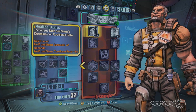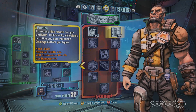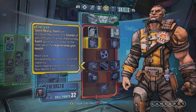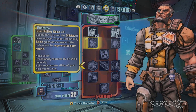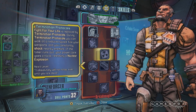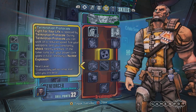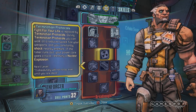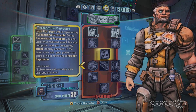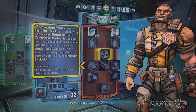Moving on, we've got the Dreadnought skill tree. This one has some focus on Saint, the support drone. You can buff up Saint so he heals you more, restores shields to your friends, heals your friends. This skill tree also has a lot of nice defensive boosts for Wilhelm — he basically becomes really hard to kill. One cool skill is called Termination Protocols. It essentially replaces Fight for Your Life — rather than going down, he gets straight back up, can walk and shoot, and shocks nearby enemies. When the timer runs out, his power core goes critical and he nukes himself, which can also get second wind.